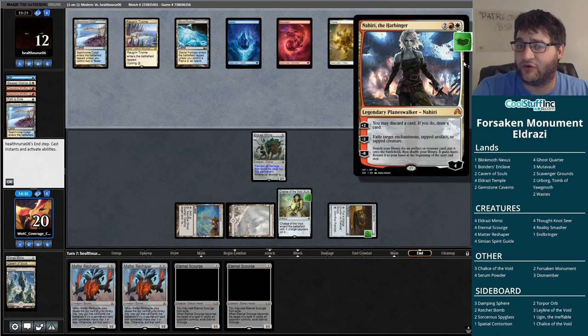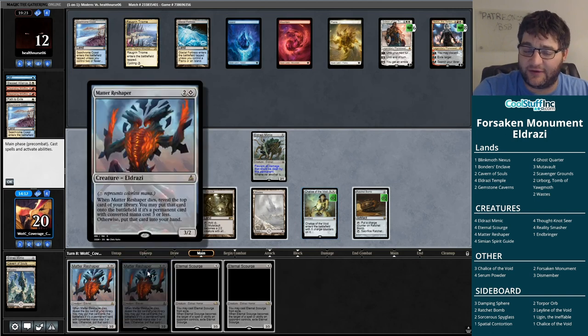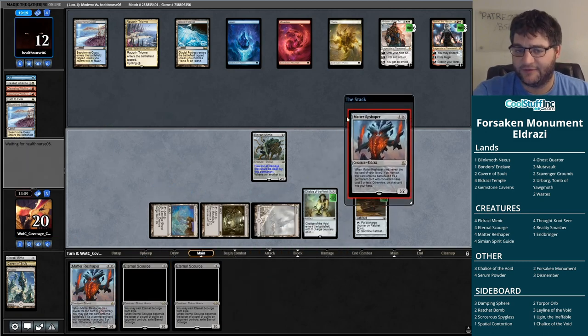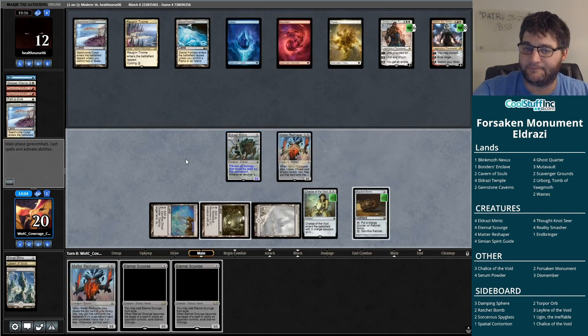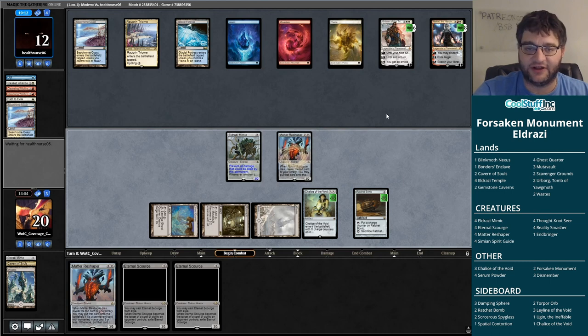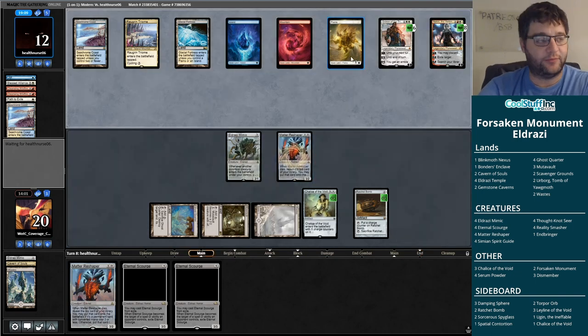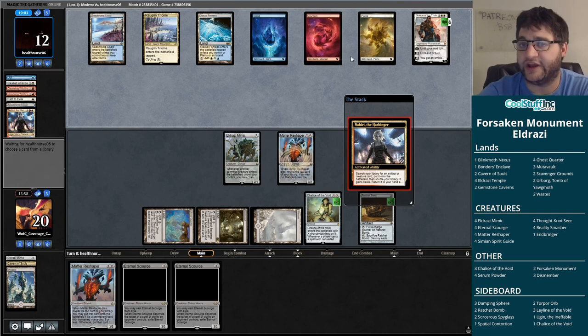Nahiri doing just what it does: comes down, acts as removal when you need it, but it's also a win condition in a control deck. You overlap your win condition and your removal all at the low, low cost of putting one Emrakul into your deck — which also keeps you from getting milled out in weird scenarios. We got a Matter Reshaper finally that we can cast. I don't think it matters though — this Emrakul is going to come and annihilate our day. I think I could sacrifice exactly these six permanents, keep a Ratchet Bomb to try to deal with the Gideon after, but I think we just died. The annihilator makes us sack our things, we get something off the Reshaper.